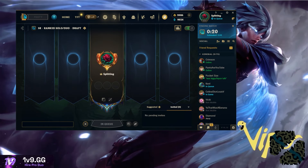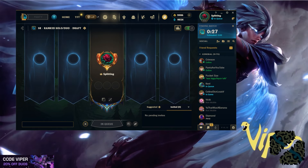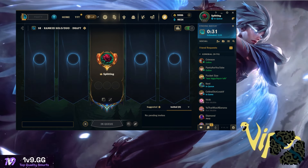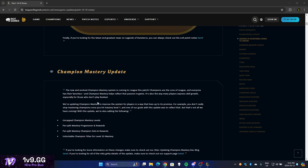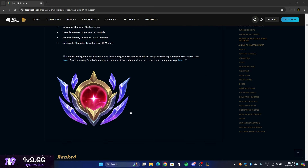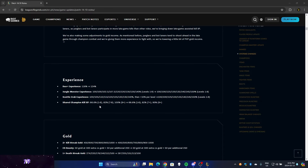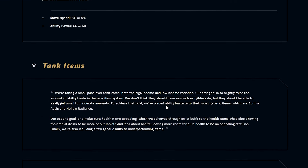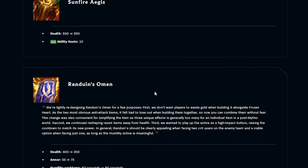Let me go back to the patch notes here. What patch are we on? 14.10. This is a strange patch we got going on. They added new borders, LOR, ranked — they just had duo back. Anathema is removed, okay. I knew most of this stuff.